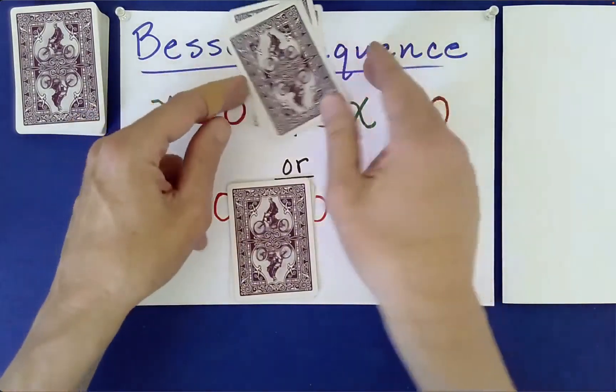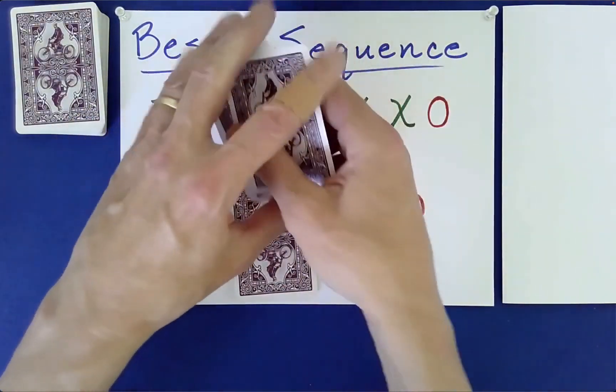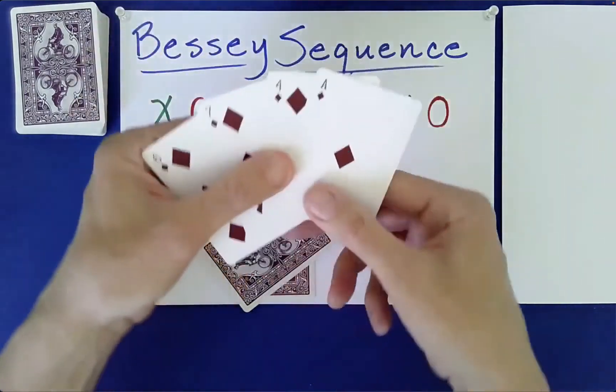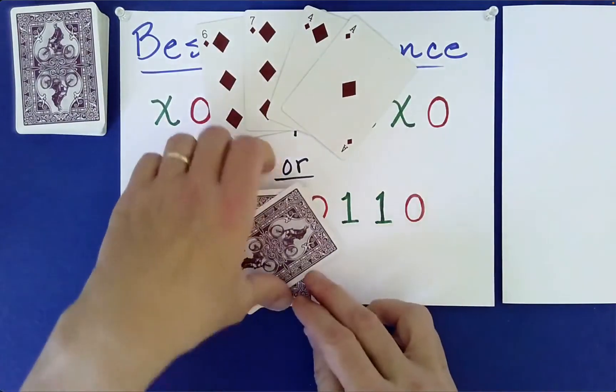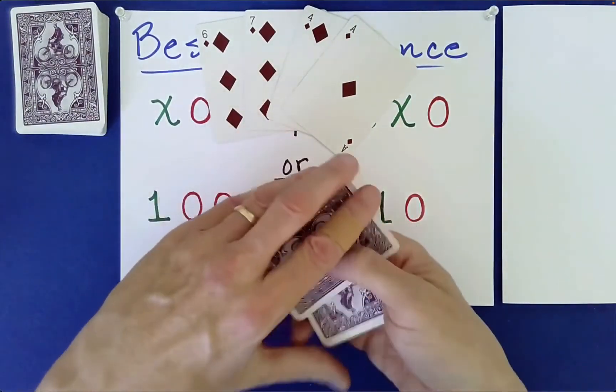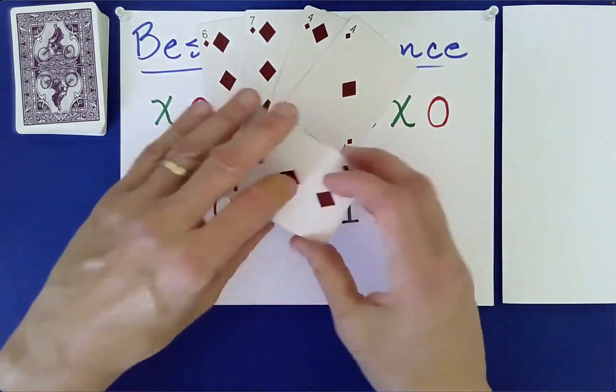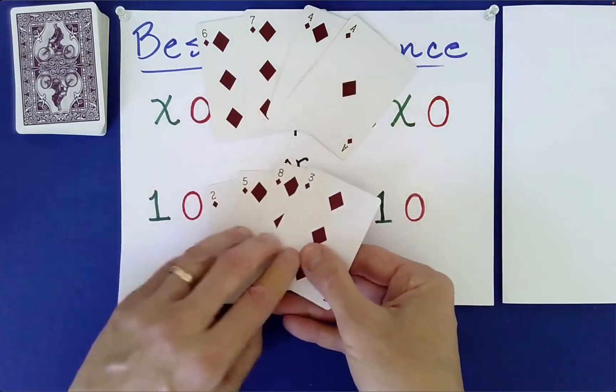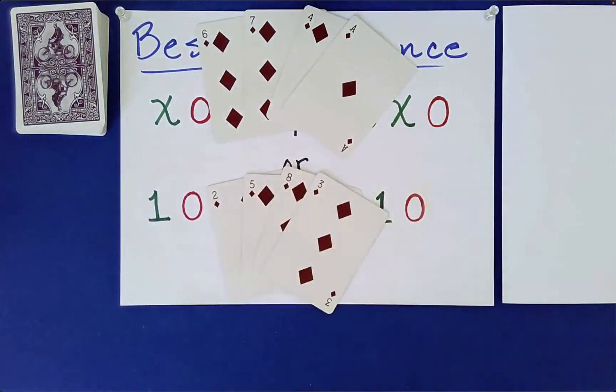So what cards did each of us receive? You got a six, seven, four, ace. What did I get? I got a two, five, eight, three.